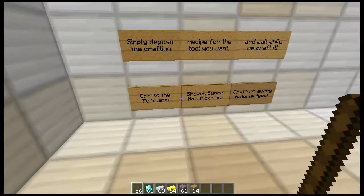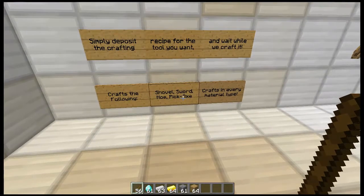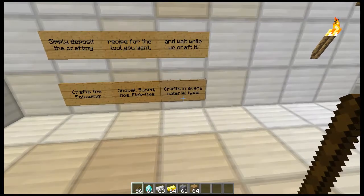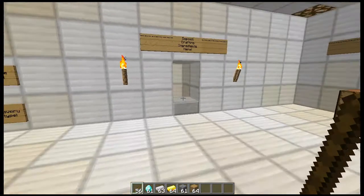I kind of lied about 'any tool.' It crafts a shovel, a sword, a hoe, and a pickaxe — I'll tell you later why it doesn't craft a regular axe. And it uses all five material types. So let's give it a try.